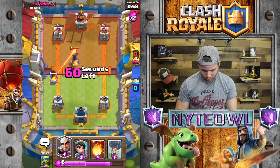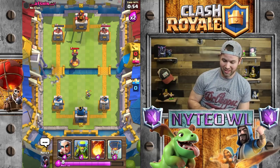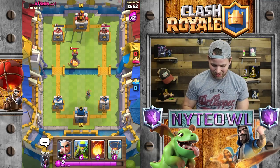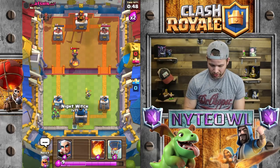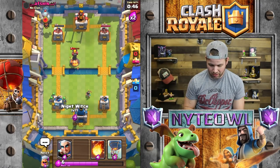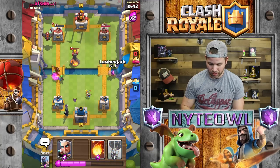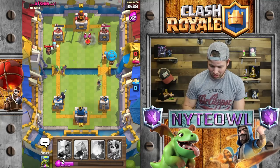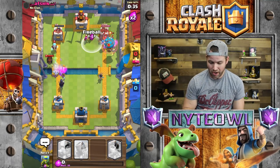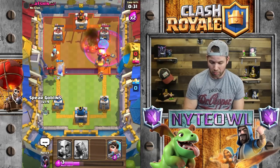He decided to put his Inferno Tower down — that was a pretty good move in a way, but not really. Let's go Night Witch clear back here and then Lumberjack over on this side with a little bit of Balloon action — he's not even gonna see that coming. Let's go Fireball up on that. Actually a pretty well-placed Tesla Inferno Tower, very nicely done.